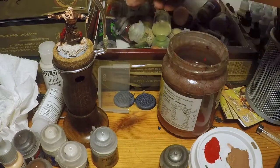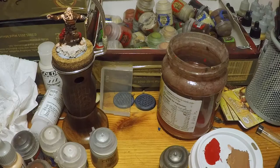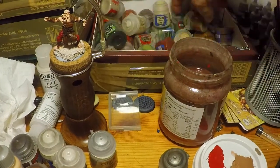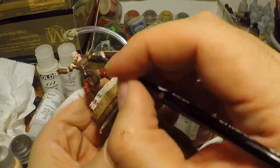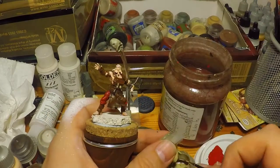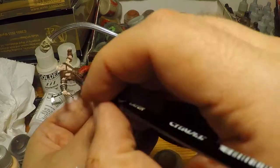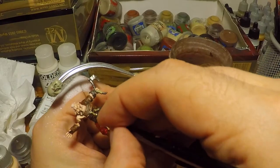I was looking for Zandri Dust but I've clearly run out, so I go with Karak Stone in an effort to do a bone-like handle on the daggers and the axes on Ox's waist and the axe in his hand, highlighted up with Screaming Skull, and then I'll hit that with a sepia wash afterwards.